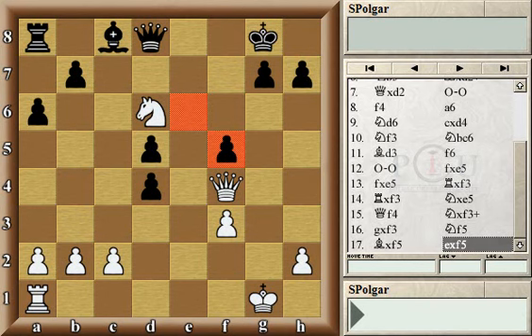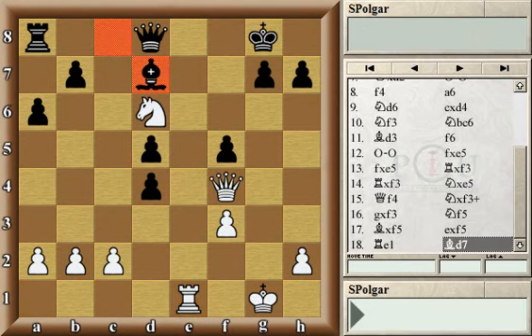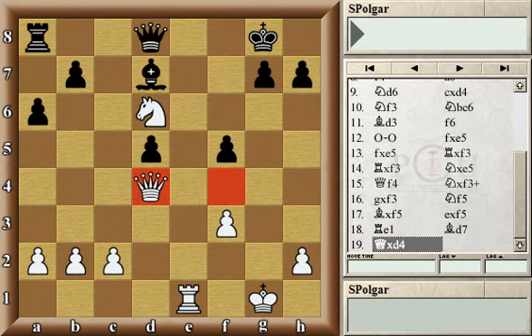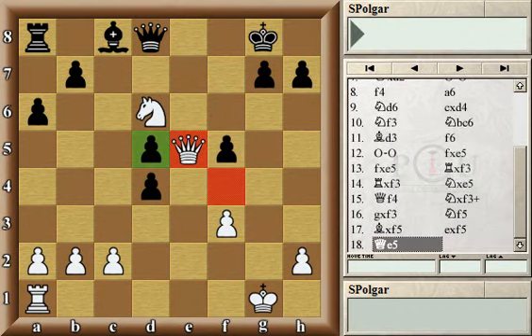This is the first moment when I think mistakes start happening, which is expectable in such a short time-control game. White played queen to e5, which is inferior to rook e1 — that would bring a new piece to the game with tempo, immediately threatening with a fork by moving the rook up to e8. After black defends with bishop d7, white could capture the pawn on d4 attacking the pawn on d5, with good compensation.